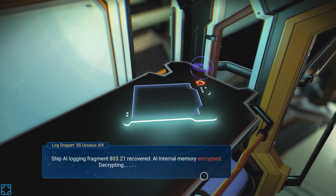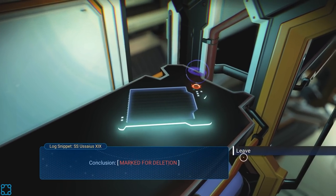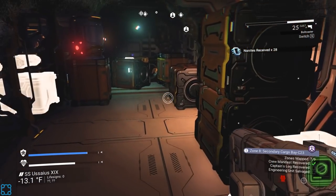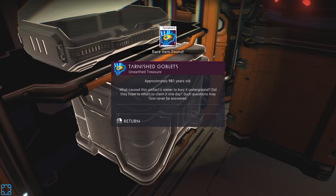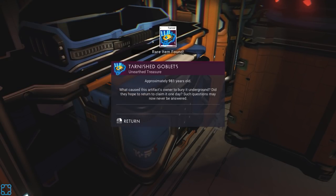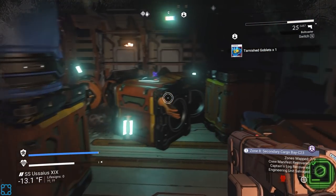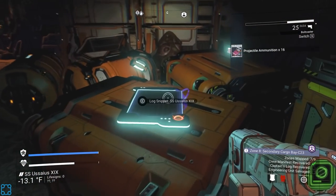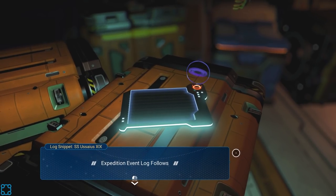AI output follows. Probe report for officer: relative movements very high, computation ability low, internal body temperature very high, marked for deletion. Tarnished goblets, approximately 981 years old. What causes the artifact's owner to bury it underground? Do they hope to return to claim it someday? Such questions may now never be answered. But imagine if I found that and it wasn't 'such questions may never be answered' — it actually had an NPC notice me. We get pulled out of warp by pirates who want that artifact, and if we kill them or parlay with them we find out more information and follow it down the rabbit hole for a little while.